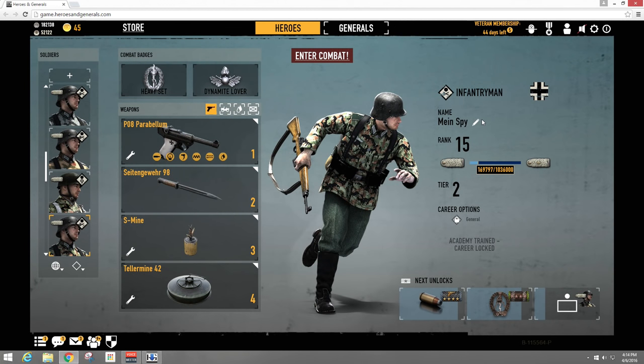Hey, what's going on guys, Cotton here, and today we're going to talk about the RTS side of the game, or the general side of the game. Keep in mind the number one question I get asked is: do you have to be a general? The answer is no — any character that is level 12 and up can get command points and command a team.